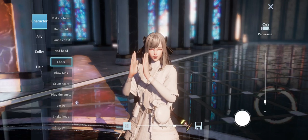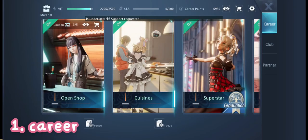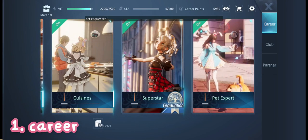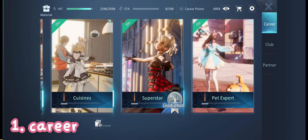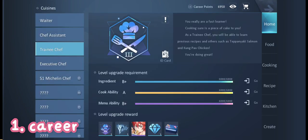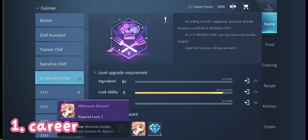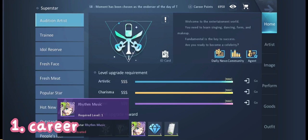The first one is by doing career. You can get free avatars as you progress with your career — it doesn't matter what career you have, you can actually get free avatars from all of them. I'll use cuisines and superstar as examples. For cuisines you can get the Ramen Legend for free when you reach Trainee Chef, and Afternoon Dessert once you reach S1 Michelin Chef. For superstar you can get Rhythm Music once you're an Audition Artist, and Super Beat when you reach Idol Reserve.